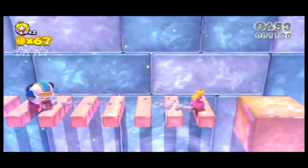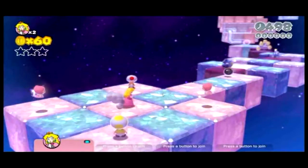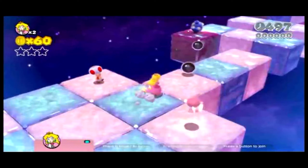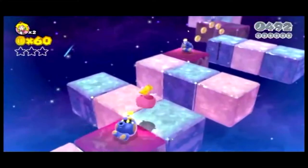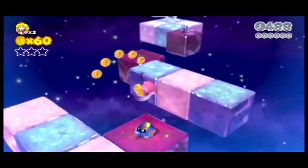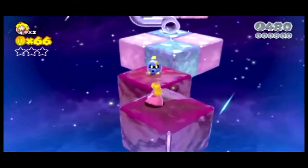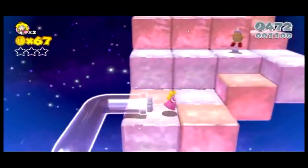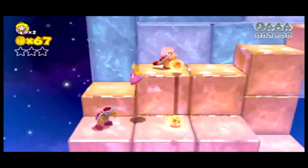I'll go through this with you as in depth as I can. So here we are at the beginning. These little blue characters up here — I'm not sure what they're called — you can only kill them if you do a ground pound, unless you're playing as Rosalina, then you can spin attack and kill them. None of the characters in this stage you have to kill. These five rows are relatively easy; you can just run past them all.